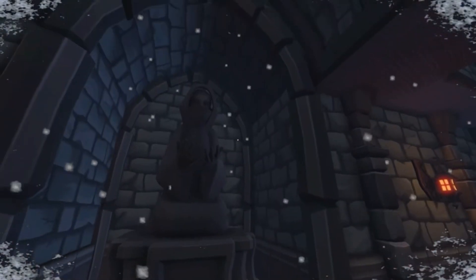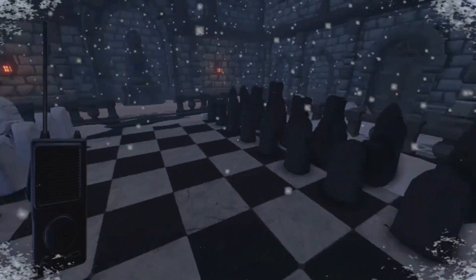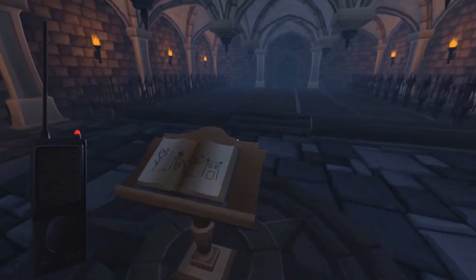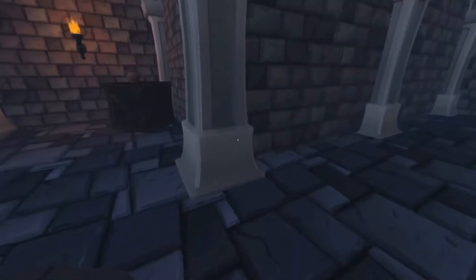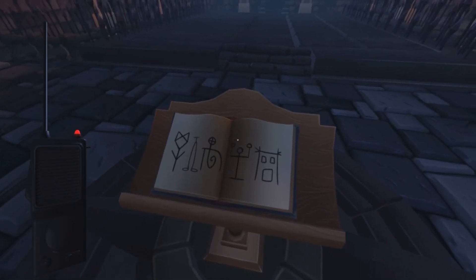The story is fairly simple. You're part of an Antarctic expedition, you get separated, you discover a castle, and once you're inside you're knocked out by a mysterious figure. You're then separated into two separate locations. The goal of the game is to survive and escape together.